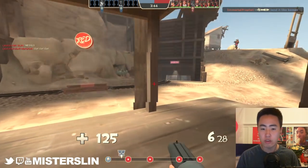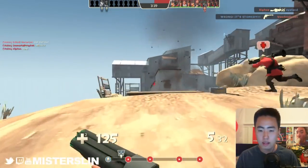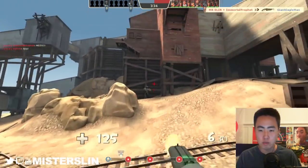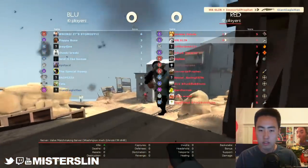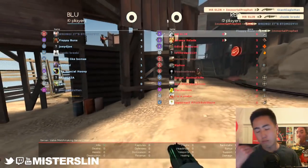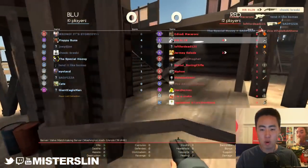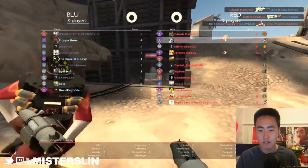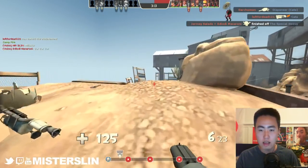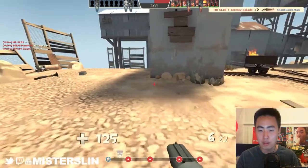Above my head you see the kill feed, which tells you whenever a player gets killed. That's extremely valuable, because as nice as the scoreboard is, it's not the perfect solution. My scoreboard is clear, so I can see all the way through it. But the downside is that every time I open my scoreboard, I can't see my crosshair. So you have to strike a balance between opening the scoreboard a lot to check who's dead and alive, and not opening it too much so that you can still aim and play the game properly.